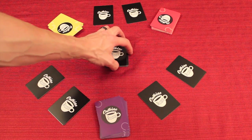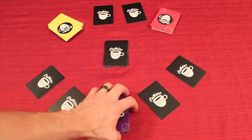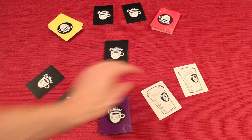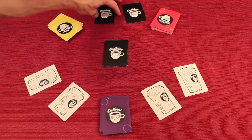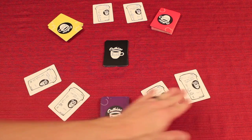There are 10 more orders in the middle that will come up as things get finished. When we say go, everyone is going to flip over their cards and the orders, and as fast as they can — with only one hand — they're going to try to match and finish the ingredients on these orders.